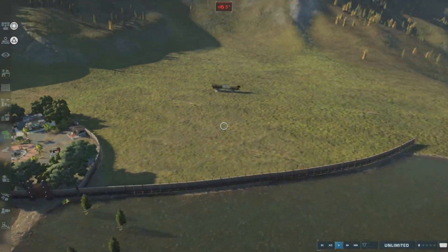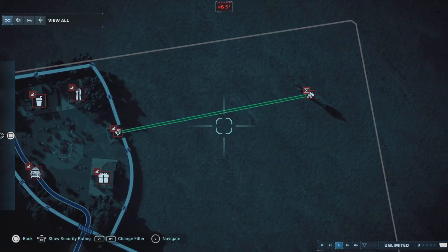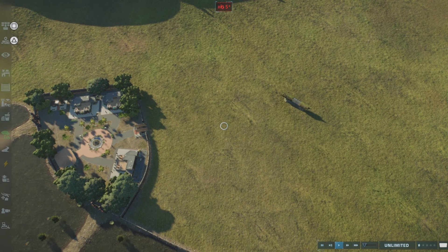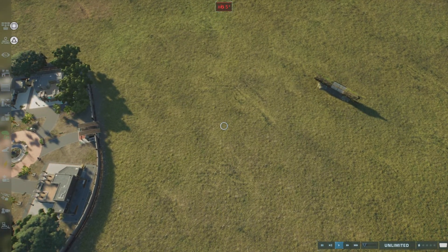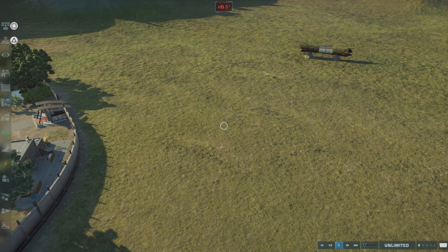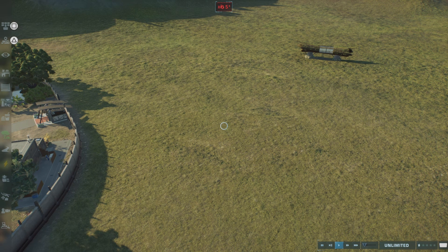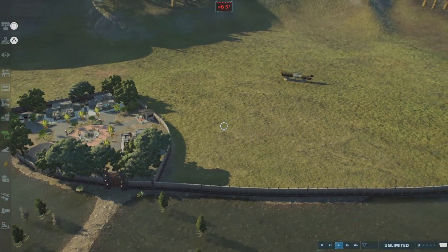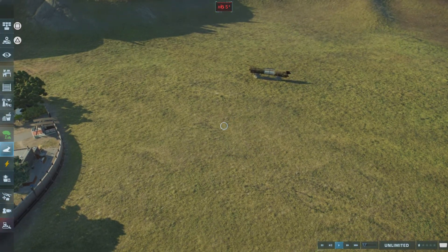We got ourselves a T-Rex habitat — hopefully it's big enough. I want two, and I want it based on the Lost World Jurassic Park. I know it's redundant and I feel like everybody has done it already. I want the Buck and Doe because those are my two favorite T-Rexes in the whole franchise.